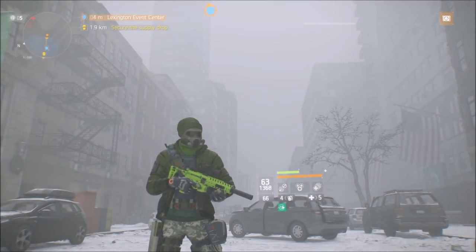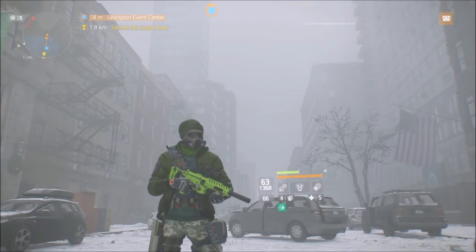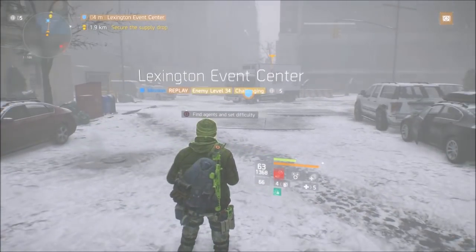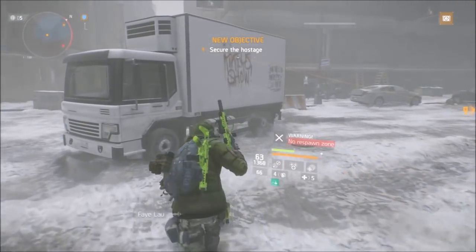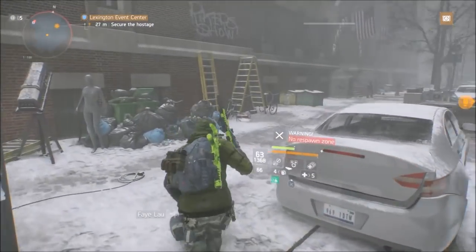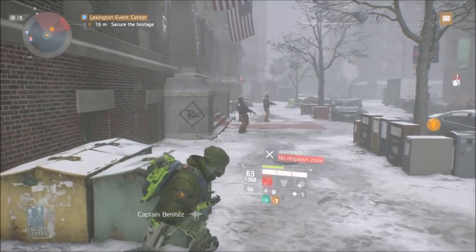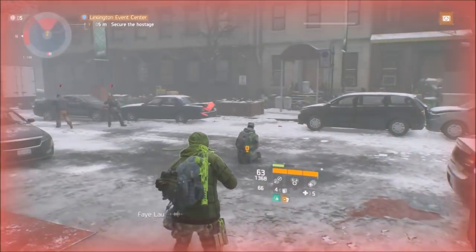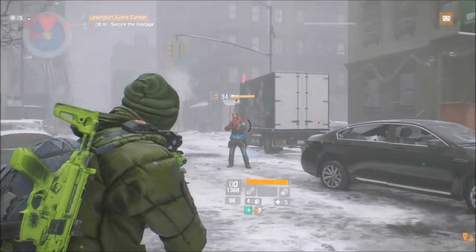Alright, we are back at Lexington about to test out this health-on-kill build to show you how strong this really is. Let's get in here and get this going — this is unchallenging, so hopefully it works out. I'm gonna come over here, piss them off, and let them shoot me a little bit. Get them out first, I want to do some damage. Get some health — that's what I'm trying to do.